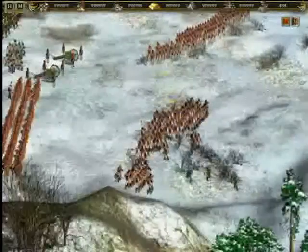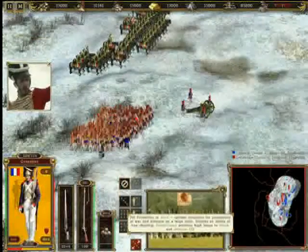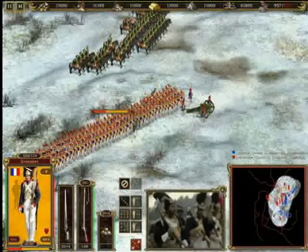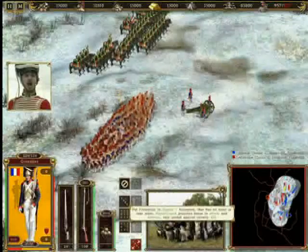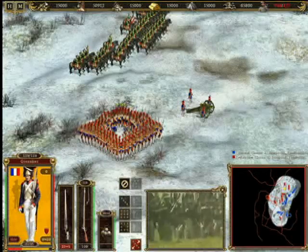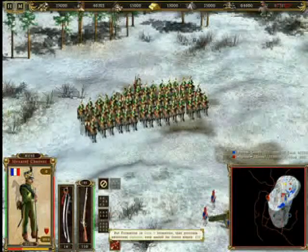Troops may also employ a number of battle formations. Infantry can form a column, a line, and a square. Cavalry may form a column, line, or wedge. Each of these formations provides advantages and disadvantages to offensive and defensive capabilities. Learning to identify and employ the correct formation for a given battlefield situation vastly improves the odds that your army will survive to fight another day.